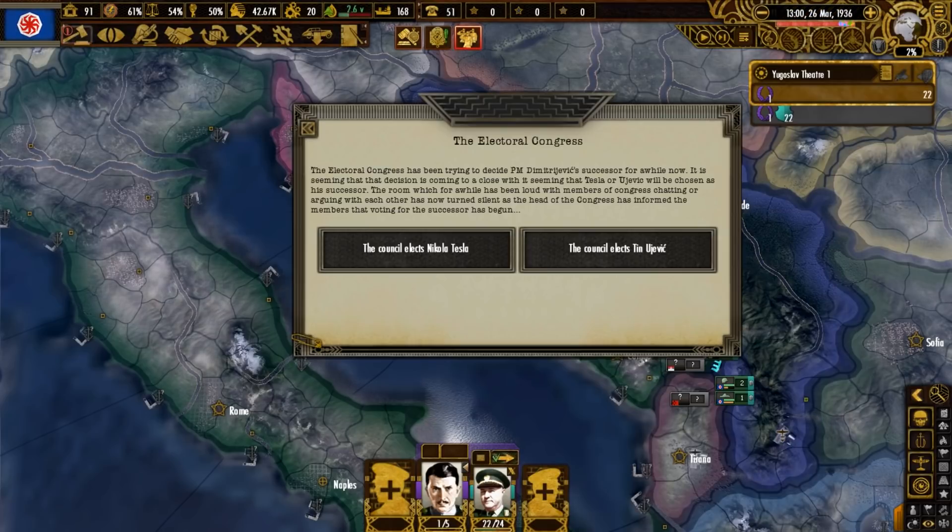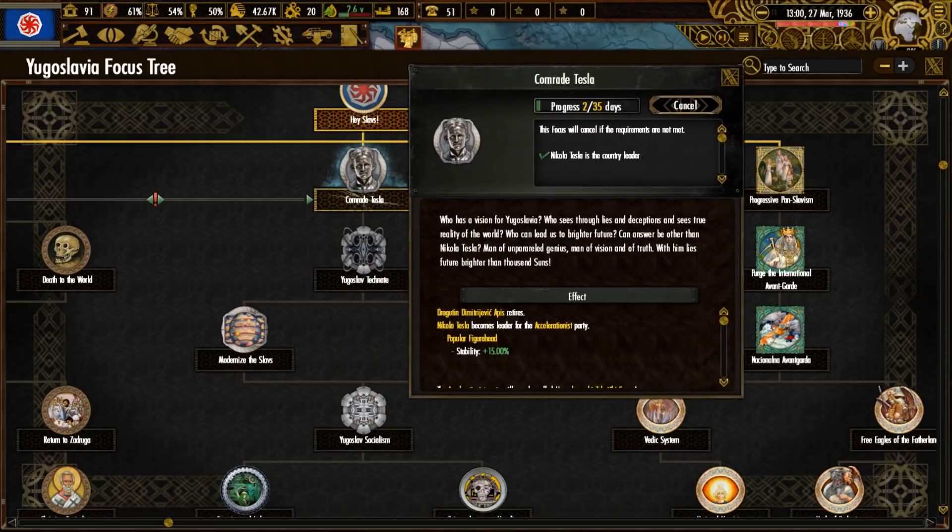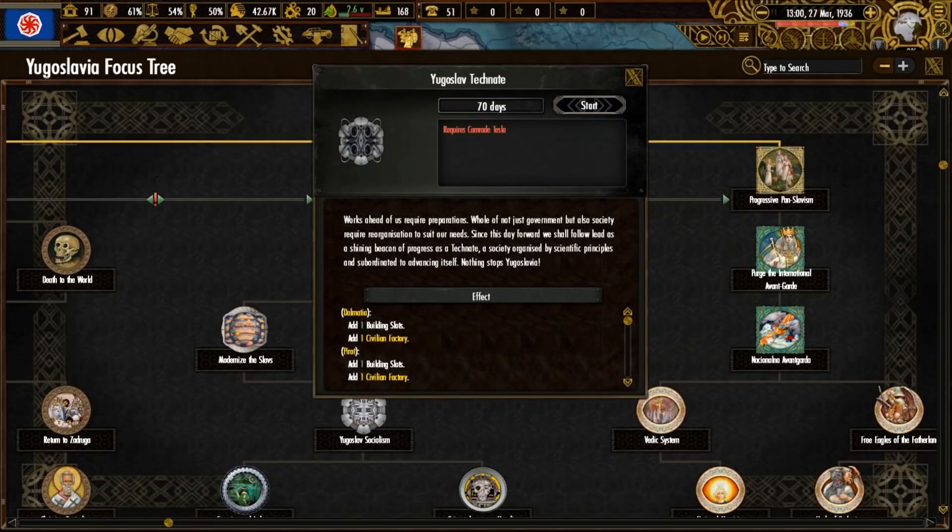Tesla is voted into power. Because of the choices we made, we can go down a political branch starting with Comrade Tesla, and out of that go with Yugoslav Technet, which will give us some factories.